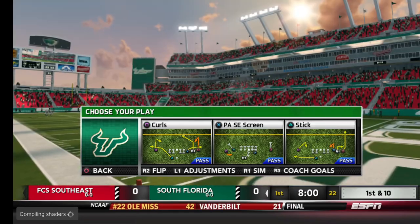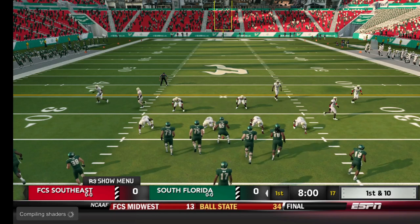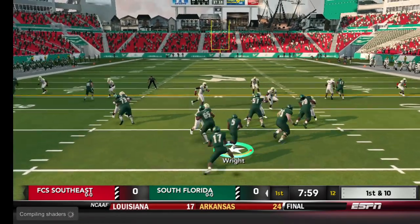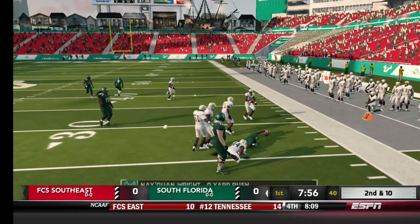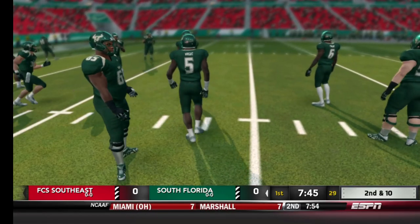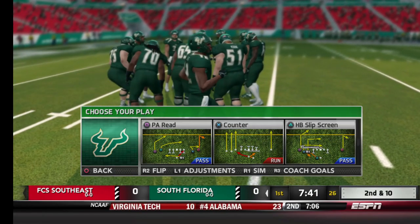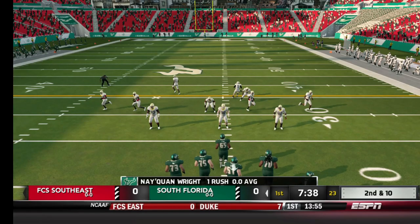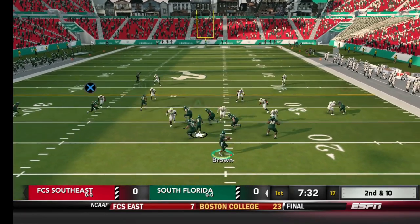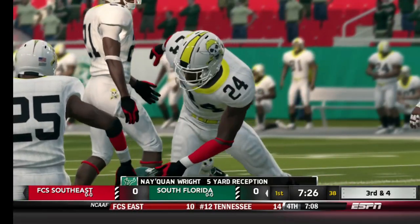We won the opening coin toss and I took the ball first. Here we are, first game of the dynasty with South Florida — let's try and get a win against FCS Southeast. We run the ball outside but he's not gonna get much there. On second down I think we go to a screen — I've got three down linemen so it could be a good place to run the ball, but we'll stick to the screen. Naquan picks it up the middle for a five-yard reception.